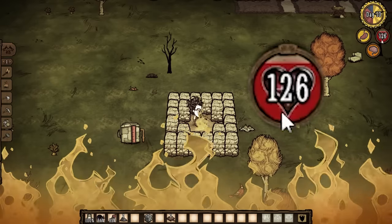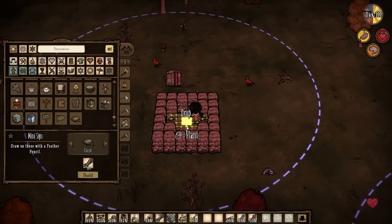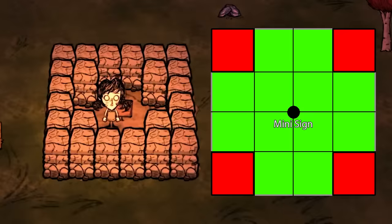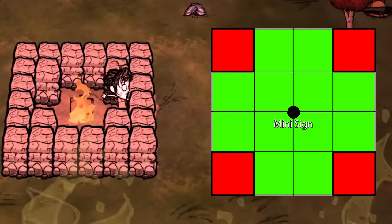This damage continues until you are a certain distance away from the fire source. How far away do you need to be to stop the fire damage? That depends on the fire. Small fires from things like mini signs have a range of two wall units, so if placed in the centre of a tile, the range of fire damage will cover the entire tile except the four wall units in each corner — so the radius looks like a cross.